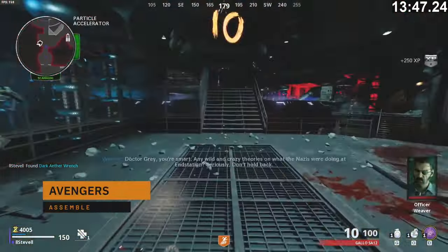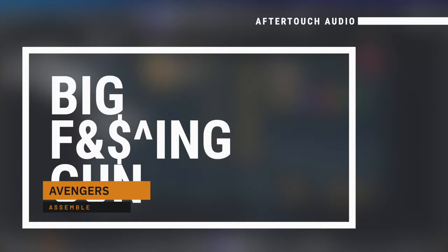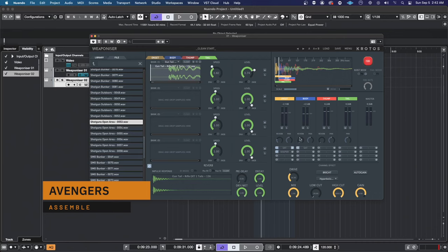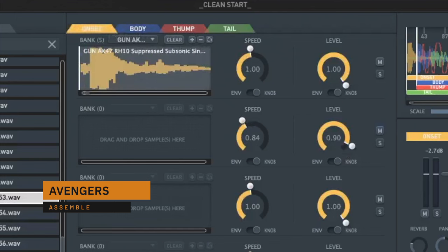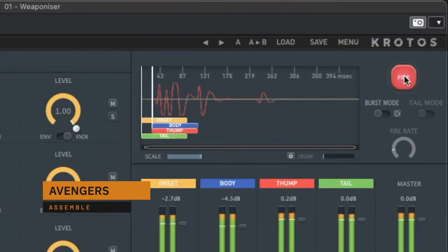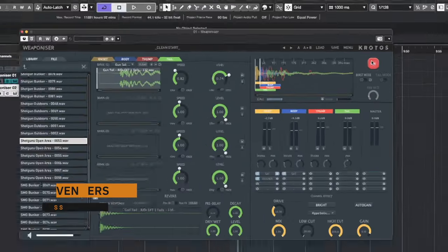For this section of the video I'm going to be using a program called Weaponizer by Kronos, because you can quickly assemble and preview your guns and also make some crazy sounds. Weaponizer is really good at testing your weapons before you export all the samples and send them off to your implementers. We can load our mechanical sounds into the onset layer, our firing sounds into the body layer, our LFE into the thump layer, and all of our tails into the tail layer. From there we can stagger out our elements so they don't all play at the same time — stacking transients on top of one another results in a much weaker sounding gun.